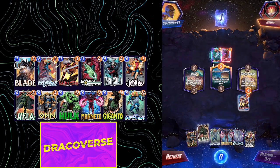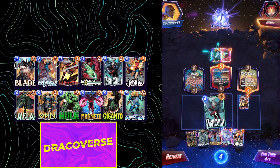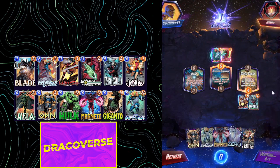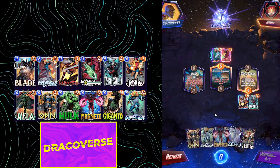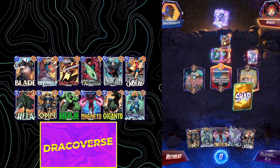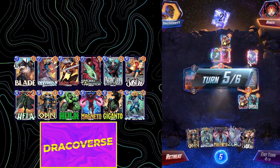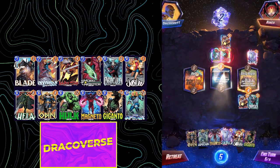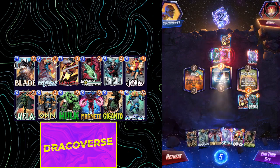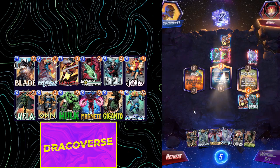Okay, that is good. I think I go for Dracula on the right. He did snap — I am okay with him snapping, because he thinks that is my win condition but it really is not. That is Lady Sif, and I think he's gonna be playing Red Skull. So I'm gonna give up this turn and then Infernaut the left.